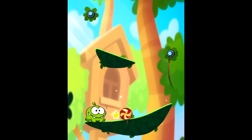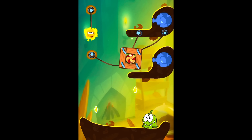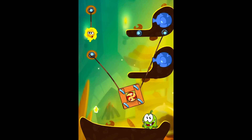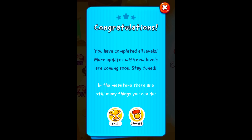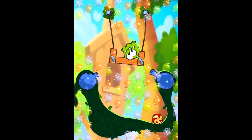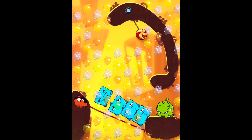Cut the Rope 2 came out at the end of 2013. ZeptoLab was feeling ambitious — this is the official sequel to Cut the Rope. Om Nom can move for the first time ever! Each area introduces a brand new member of the cast to help you along your journey. Roto shows up first, basically a glorified bee from the buzz box. Then we have Lick, who can use his tongue to create temporary surfaces. Blue is up next — coincidentally my favorite flavor is also my favorite nom boy.